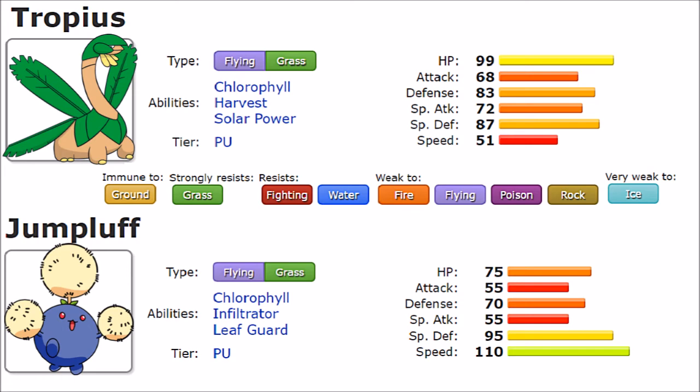So with all that said, Jumpluff is functional from turn one — it can set up nicely, has a supportive side with Memento and U-turn pivoting, and is a very strong Pokemon that becomes quite annoying if you can't hit it. Tropius, on the other hand, is bulkier, more offensively capable, and with proper setup moves can become truly scary. With its broader move pool and defensive capabilities, everything points to Tropius being the superior one — it wins in almost every category besides one. And sadly, that one category is what it all boils down to: the speed tier ensures Jumpluff is good from turn one.